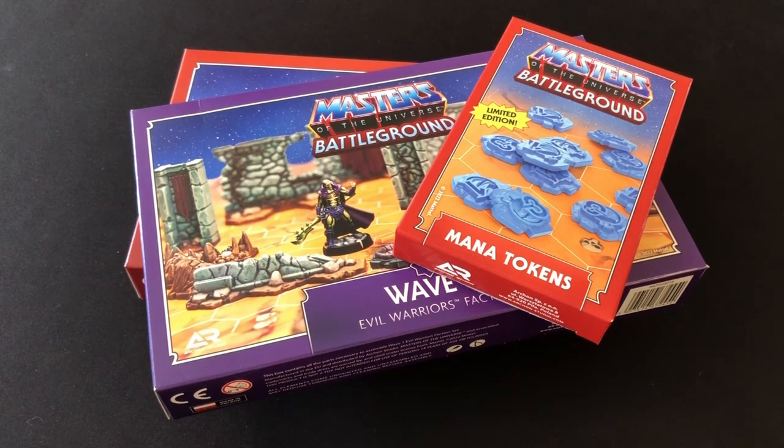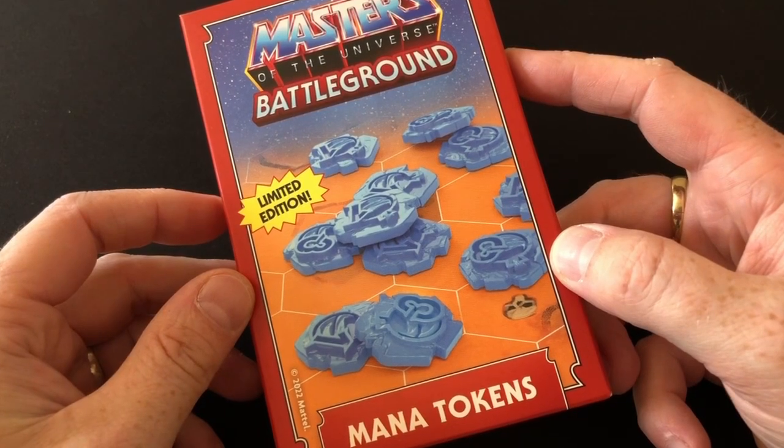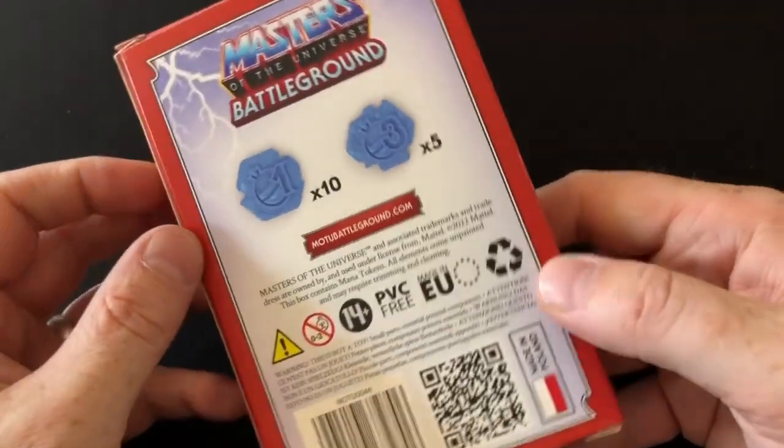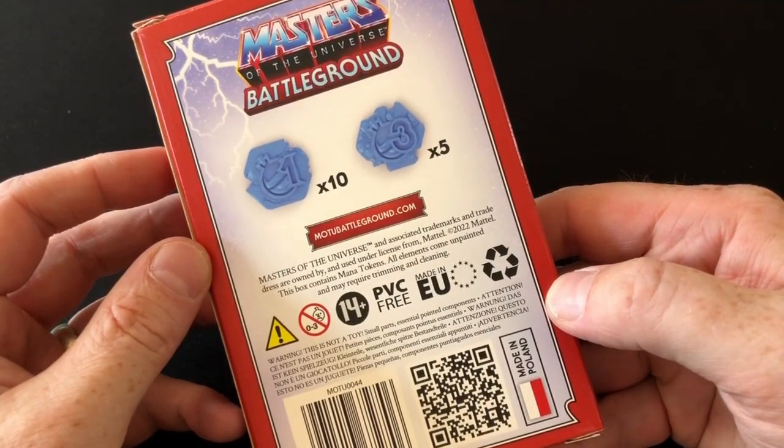In today's video, we're going to be looking at the Evil Warriors pack. But just before we do, I wanted to quickly mention the pre-order incentive. I ordered direct from Archon Studios, which worked out incredibly expensive with the postage from overseas via FedEx, but it meant I got this set of limited edition plastic mana tokens with my order.